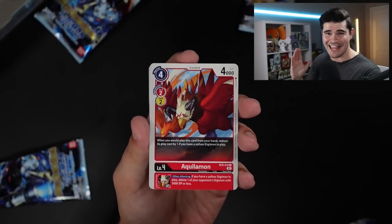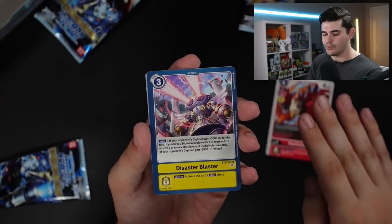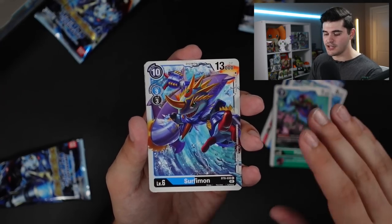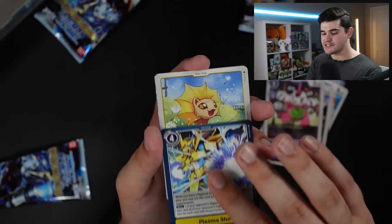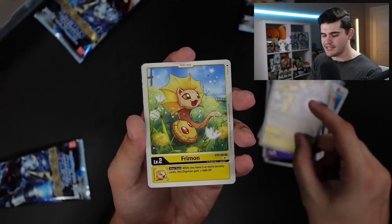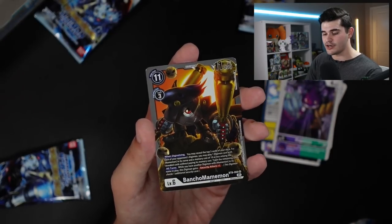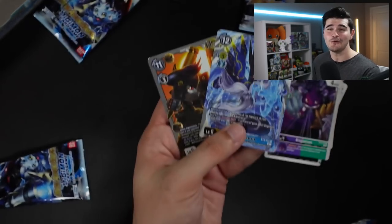Will we get our sixth SR in our seventh or eighth pack? Let's find out. Aquilamon, Disaster Blaster, Scorpiomon, Pissedmon, Surfiemon, Kokuamon, Psychemon, Plasma Shot — really good in future Magnumon decks probably. We have Freemon, Kogamon. Our first rare is another Azuryumon, and our second rare is Bancho Maimmon. Finally, two regular rares. Never thought I'd be happy to see that.